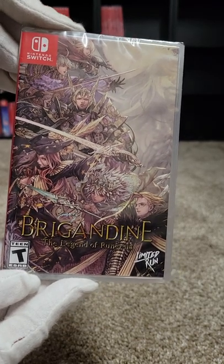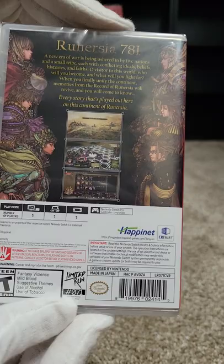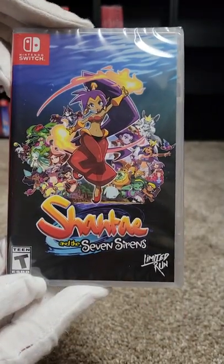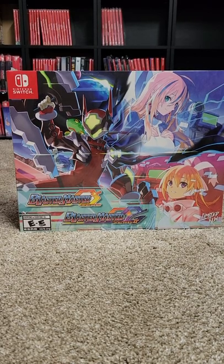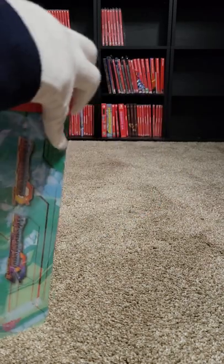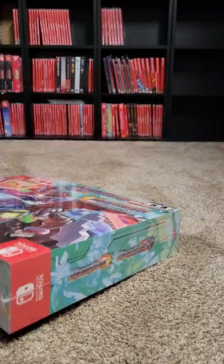Number seventy-one we have Brigandine: The Legend of Runersia. Seventy-two we have Shantae and the Seven Sirens. Number seventy-three and seventy-four we have Blaster Master Zero and Blaster Master Zero 2 — we just have the Collector's Edition on this one, it was easier as a double pack. We're still waiting for the third one to get shipped out to us.